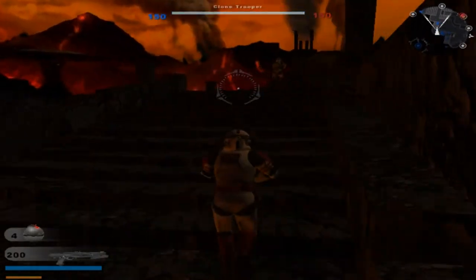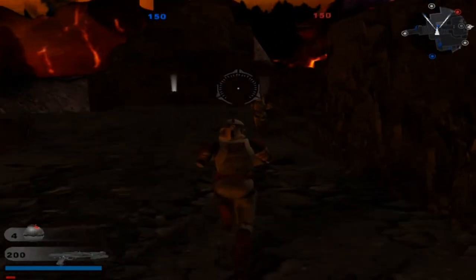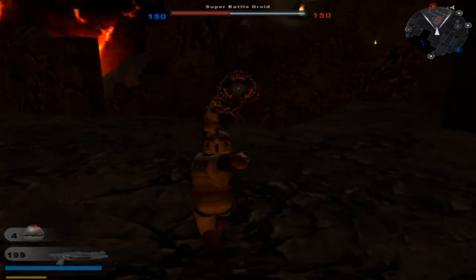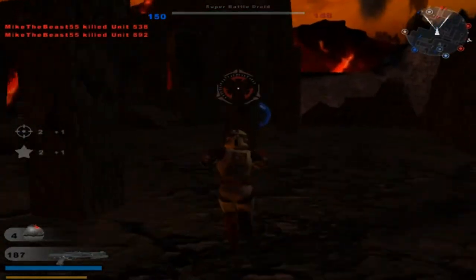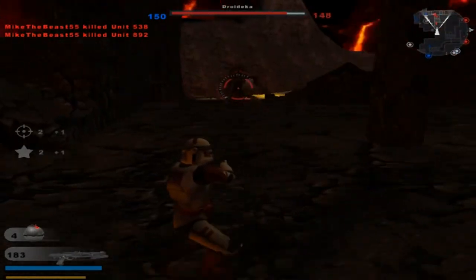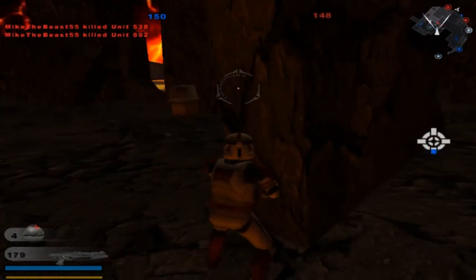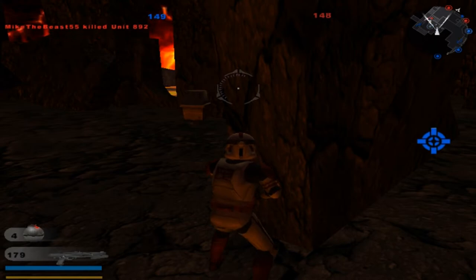Hopefully, if he updates his map, he adds in some custom sides of his own. But for now, we use Shock Troopers, because Shock Troopers are the most appropriate to use on a Mustafar-style map. And this supports every single game mode, if I remember correctly — that means one-flag CTF, two-flag CTF, Conquest, Hero Assault, and Hunt mode. Not campaign mode, though. I'm pretty sure those are all the modes.